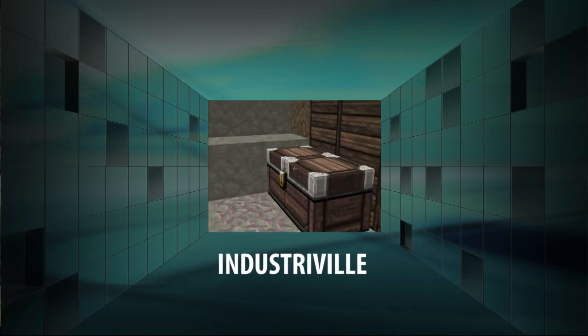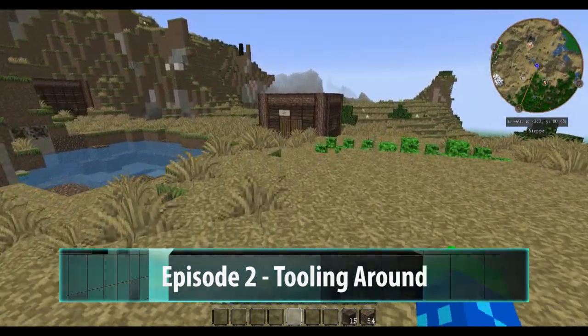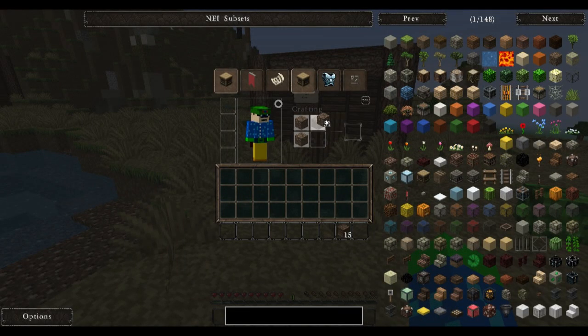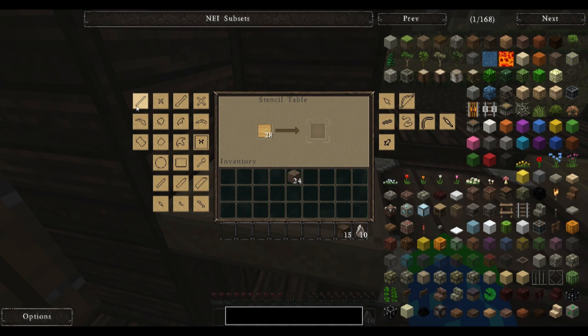We have a respectable start to our new capital, but the time has now come for us to make some tools. I will need to obtain some flint before I can even begin the process of making tools. Ten pieces of flint ought to do the job, and I will need some stencils.